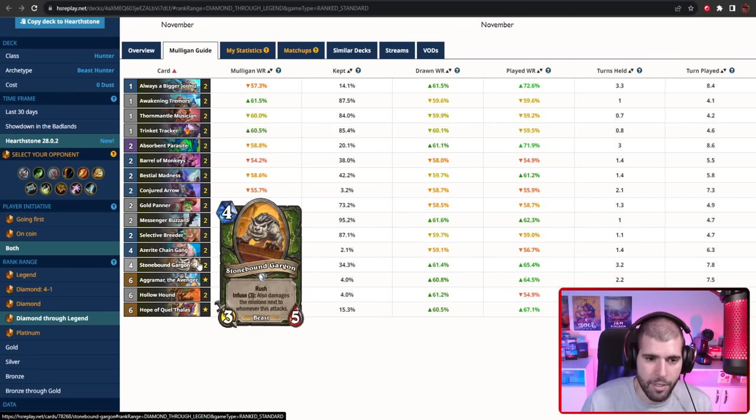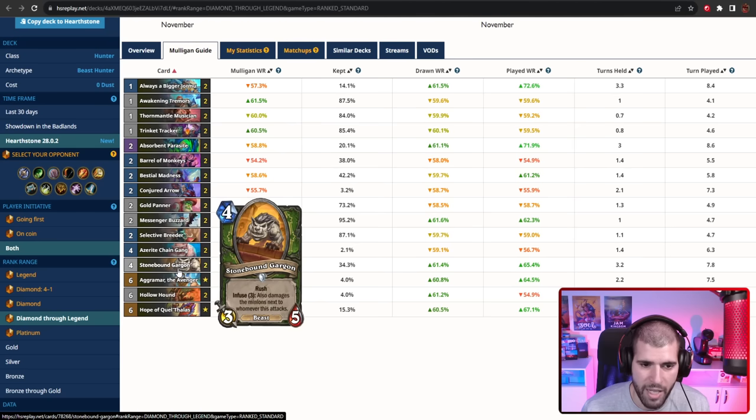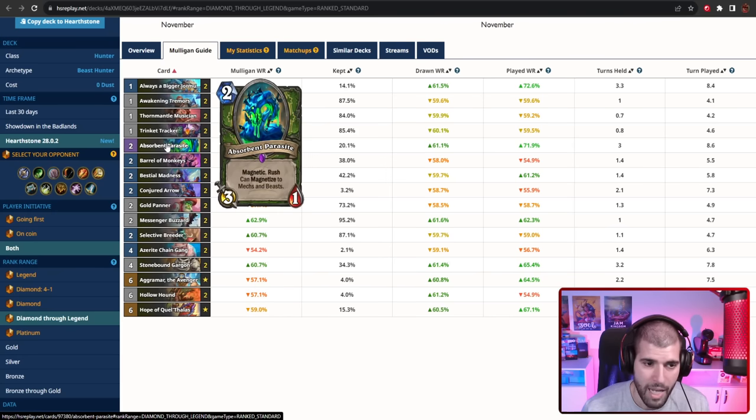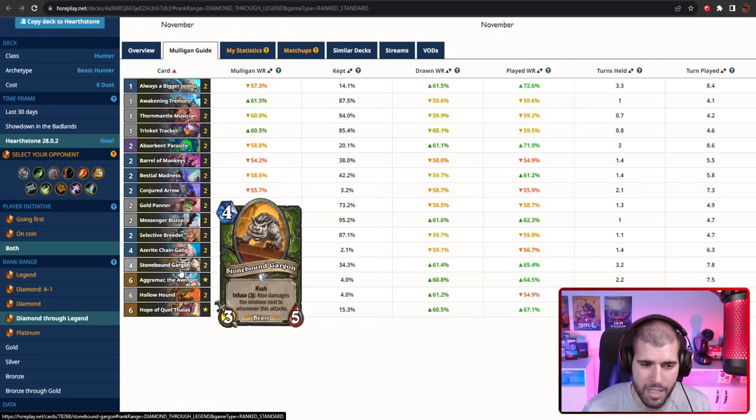Stonebound Gargan is here basically because it's 2 mana cheaper than your Hollow Hound, and you can actually do some serious OTK action with this — with the help of all of the hand, deck and board buffs, with the magnetize of Absorbent Parasite, and you can also slap double Always Bigger Jermonger for the plus 2 attack, which technically is plus 6 damage. But don't think the effect is going to take place twice — it only happens once. The only catch is you have to infuse this a little, but it really doesn't take long with a deck like this.